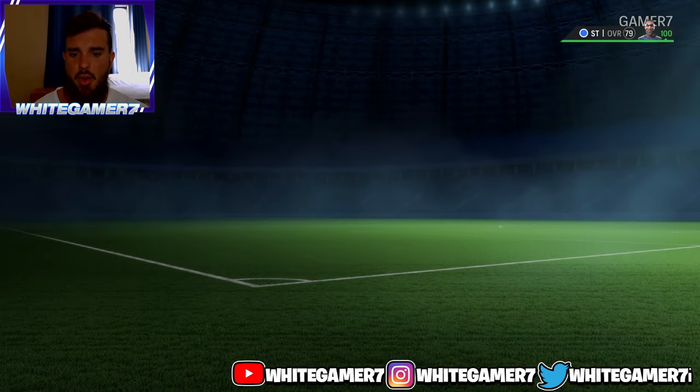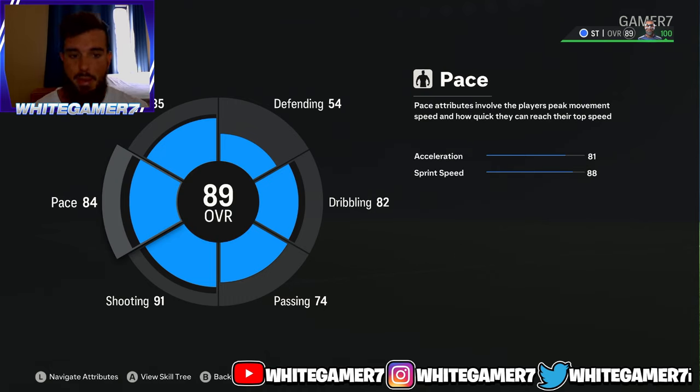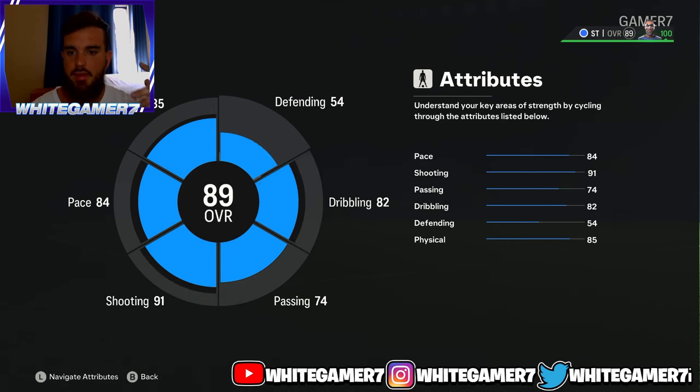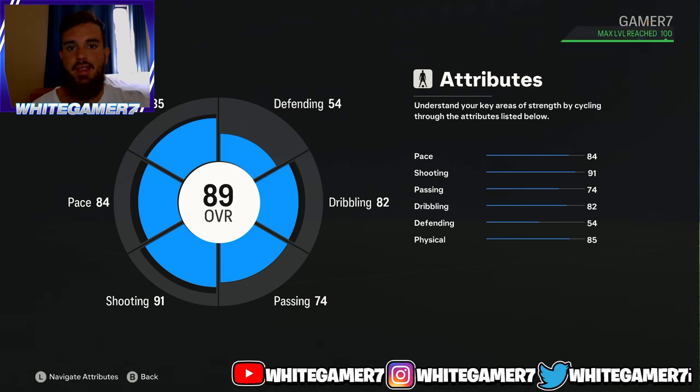Now backing out — you're going to be an 89 overall striker. This is the tall striker build post-patch: 84 pace, 91 shooting, passing really doesn't matter, 82 dribbling, and 85 physical. Try out this build — the gameplay video is in the comment section below. Don't forget to drop a like and subscribe, and I'll catch you guys next time.